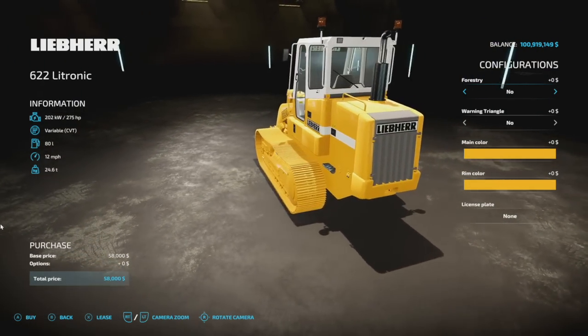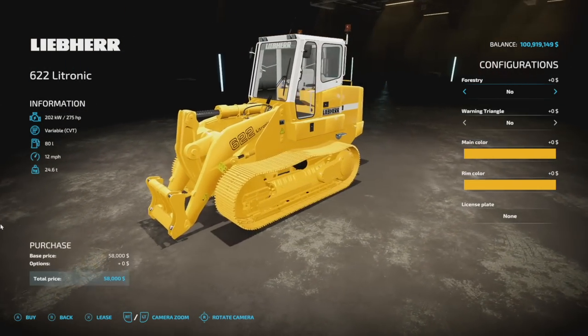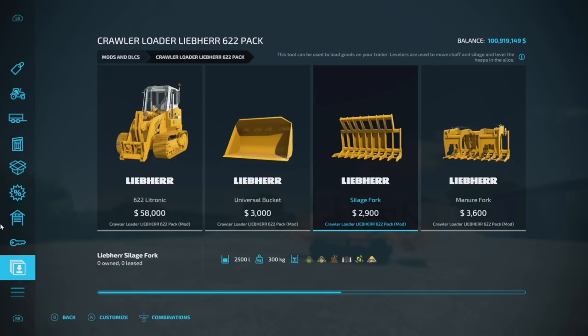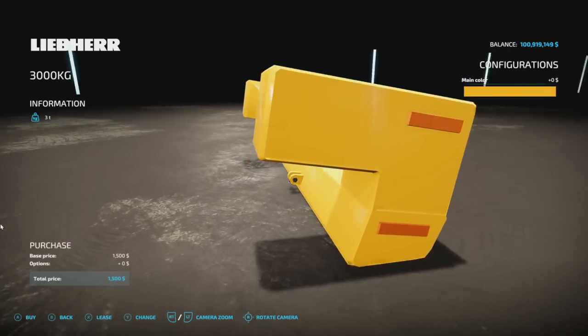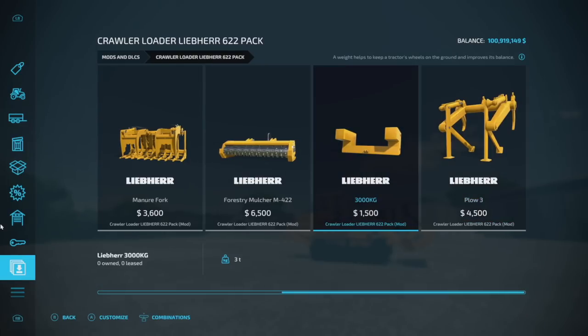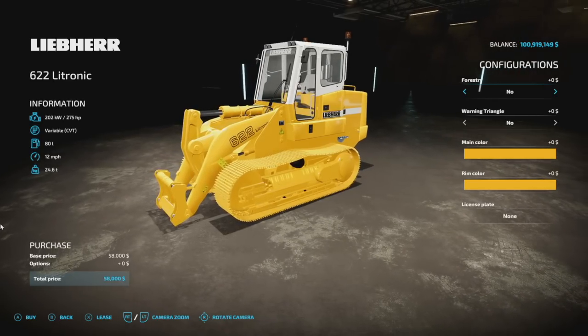Starting off today with some new mods for all platforms: we have the Crawler Loader Lever 622 Pack from Black Sheep Modding. You guys may remember this from Farming Simulator 19 — it is back now. We've also got the universal bucket, a silage fork which holds 2,500 liters, a manure fork which also holds 2,500 liters, the forestry molder, a 3,000 kilogram weight for the back, and a plow — three meters, 100 horsepower. The main piece has 275 horsepower, variable transmission, 80 liters of fuel, and 12 mph. This weighs 24.6 tons — extremely important to know.